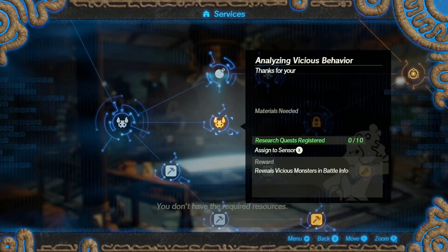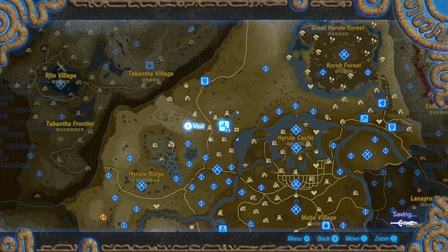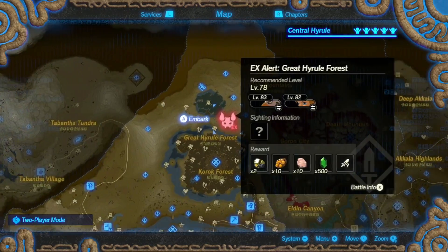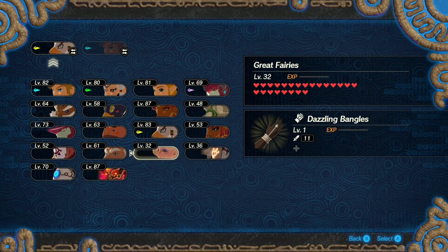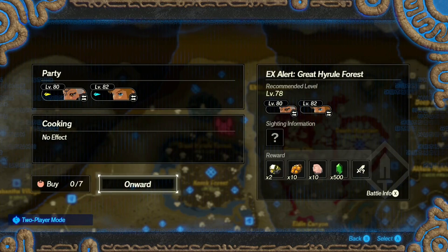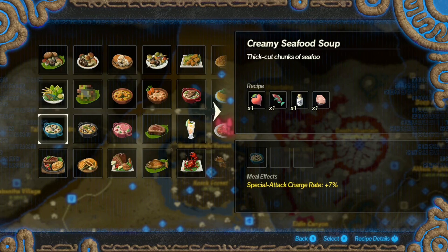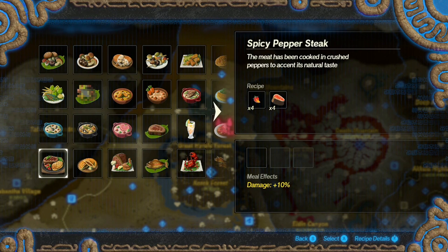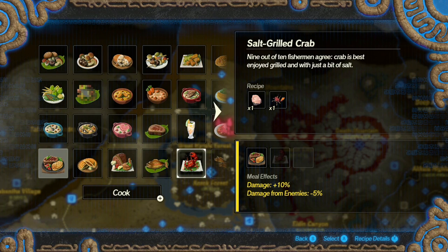We need to get some more vicious monsters killed. Definitely take Link because we have to get flail kills, and then take Impa — why not, it'll be my honor. Give us some good damage-up white and satisfying damage reduction.